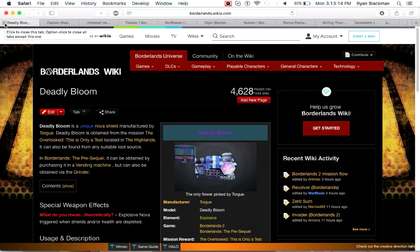The Deadly Bloom is a Torgue Nova shield, and it's actually pretty cool. You can also get it in Pre-Sequel from the Grinder. Most Nova shields release an elemental Nova when the shield is depleted; however, the Deadly Bloom will also release a Nova when your health is depleted, making it a really good choice for a character like Krieg or Claptrap. Not the best shield, but if you're a fan of Nova shields and you don't want to use a Flame of the Firehawk, this is actually a pretty fun shield.